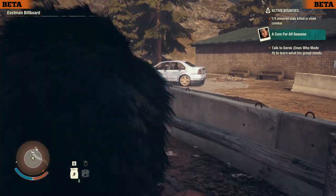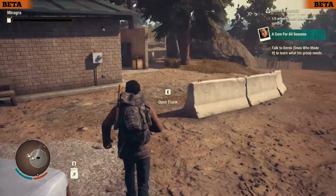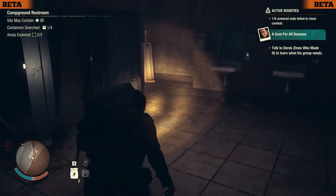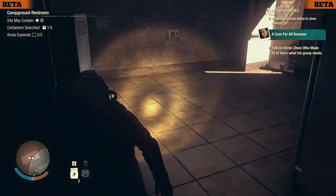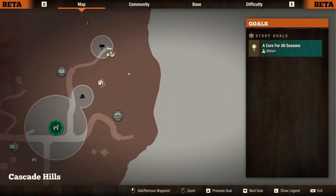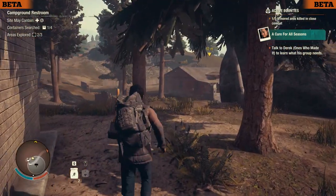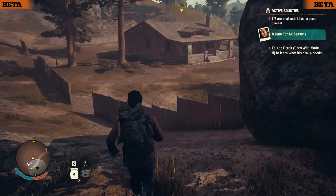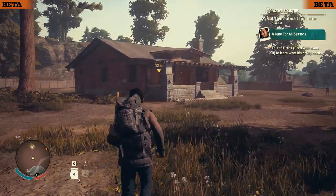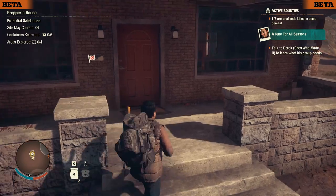There's a car nearby but it's empty — no fuel. We check the campground restroom and then scout out this house instead. We'll scout it, get some materials, head back to base, and then that will be the end of the episode. I want to keep these episodes to about 30 minutes maximum — I might not always succeed but that's the goal. We just started our campaign and completed our initial few missions. We don't have to do all objectives like 'a cure for all seasons' — that's an optional randomly generated mission.